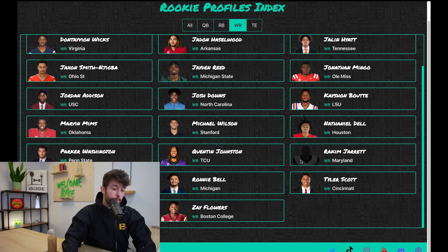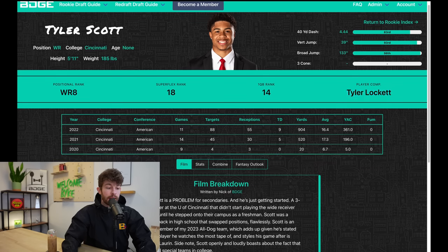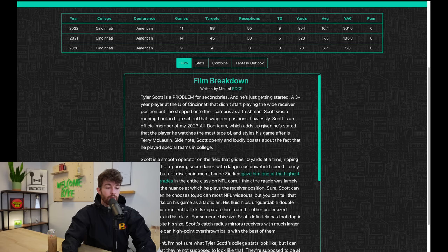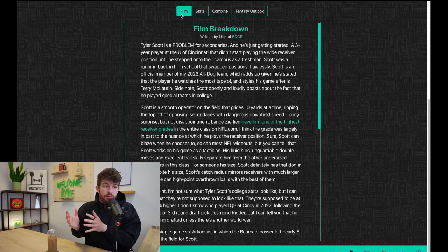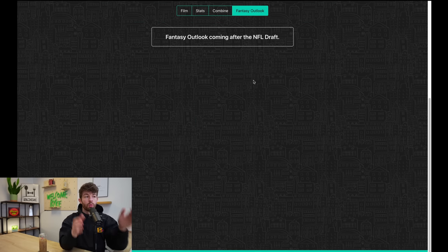The first player we're starting with is Tyler Scott. Every player has a profile with their bio, combine percentiles, positional rank, super flex rank, and one-quarterback rank. We've got full rankings, a player comp for every player, and their stats. The meat of the Tyler Scott profile is at the bottom, with tabs going through the collegiate profile from start to finish — film, advanced analytics, stats, combine performance — and the fantasy outlook will be updated after the NFL draft.